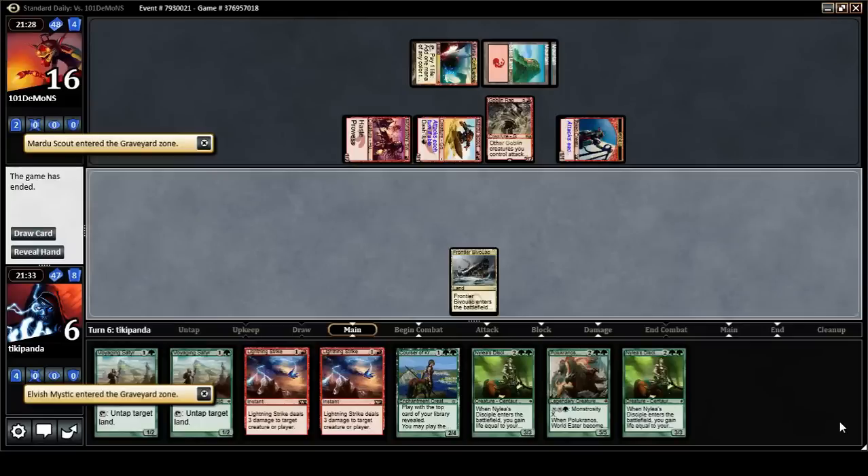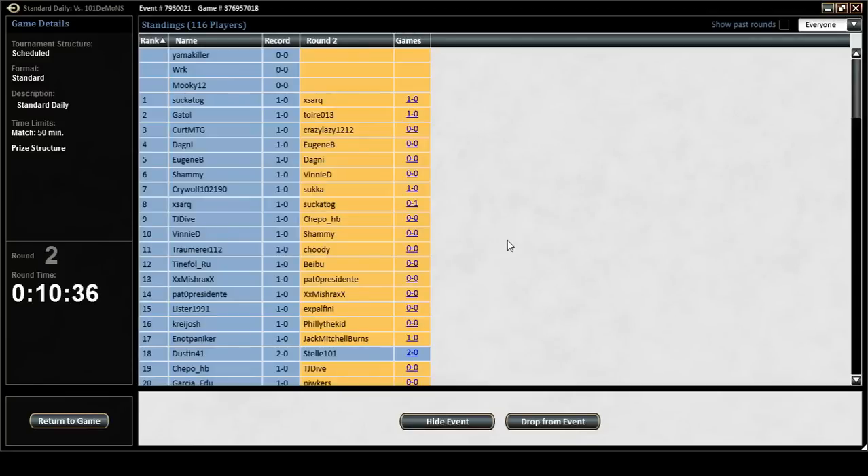That was quick. Don't have too much to say about that one. I just kept a risky hand on the draw and we didn't get there, and our opponent had it. Unfortunately we are already out of this daily, out of the money. But I will be bringing you the next two rounds because it's not elimination. I definitely want a 24th land, probably in place of one of the Sabertooths, but I'm not entirely sure. Most lists with this deck had 23 lands and I just don't think that's enough. Thanks for watching.